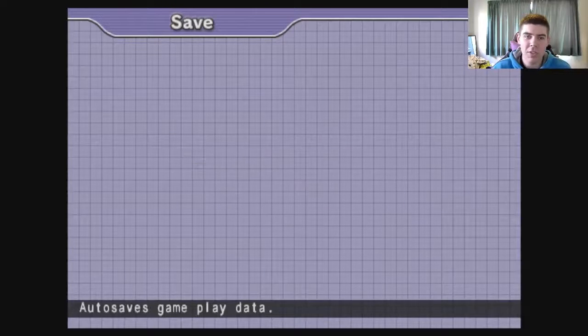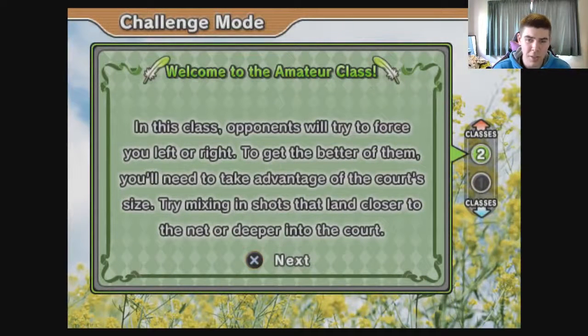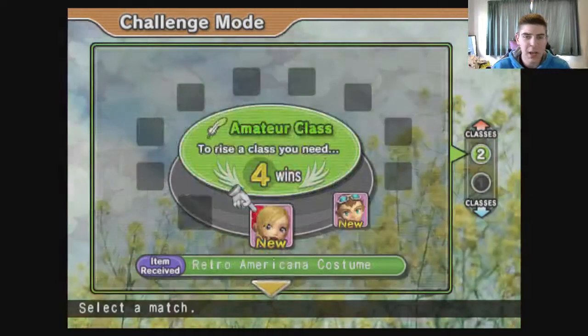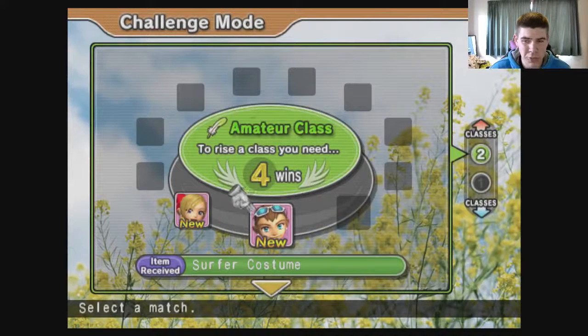Welcome to the amateur class! In this class, opponents will try and force you left or right to get the better of you. You need to take advantage of the court size, try mixing your shots up, and land closer to the net or deeper in the court. We still need four wins to move up further. We can also play some doubles, which is cool — something we may come back to later. We also get a retro American costume, a surfer costume, and it looks like two new players as well.